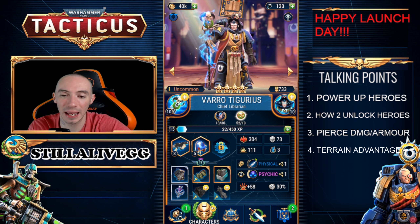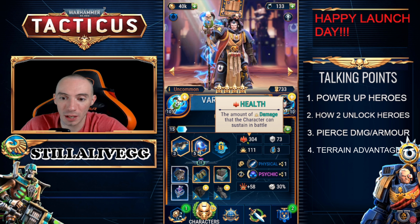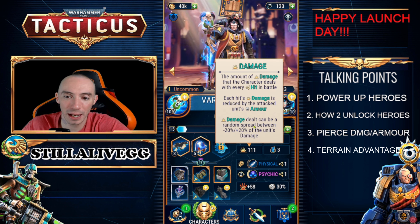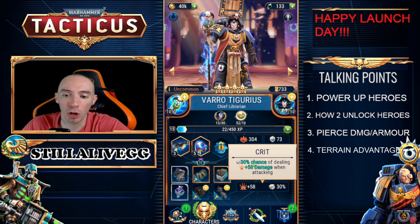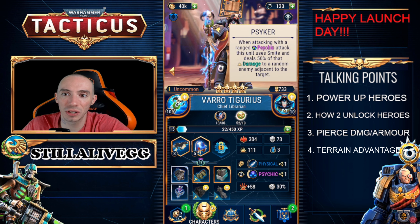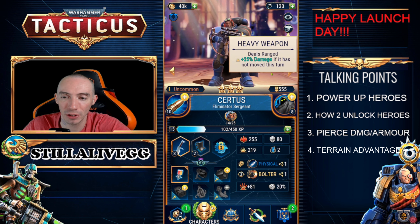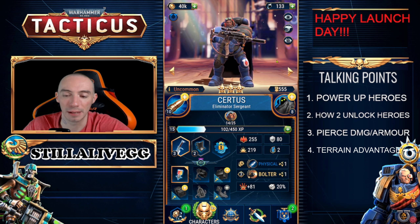Pretty much everything in this game is clickable and will give you a description. You can come into this menu and click on everything — it'll tell you what it does. You'll see your health, your armor, a breakdown of how damage works against armor, your hero's movement, physical attack, melee attack, ranged attack, crit percentage. In the top right corner, different heroes have different traits. For example, clicking one icon shows 'when attacking with a ranged psychic attack, this unit uses Smite and deals 50% of that damage to a random enemy adjacent to the target.' Click on everything and read everything — if you don't read anything in the game you're going to be at a huge disadvantage.